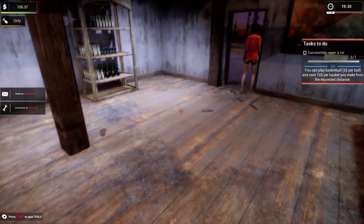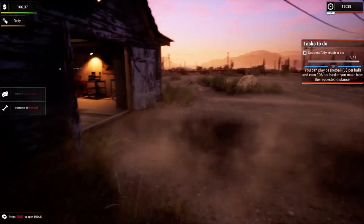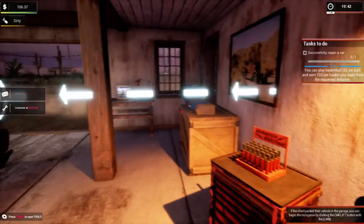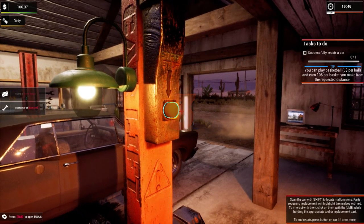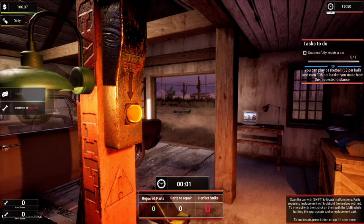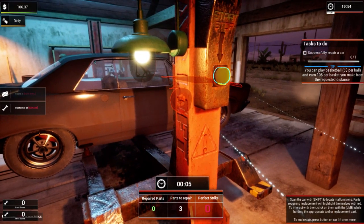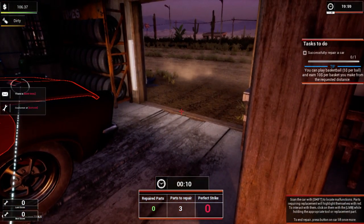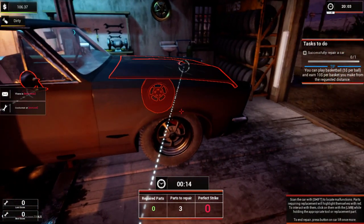Let's go out here. Oh, disgusting! Like I said, if the store is bad, customers will comment on it. We gotta repair this car. So we need to hold Shift to find out what the problem is. It looks like it has a scratch, and it needs a mirror and a tire.